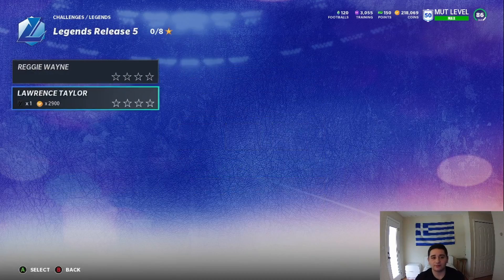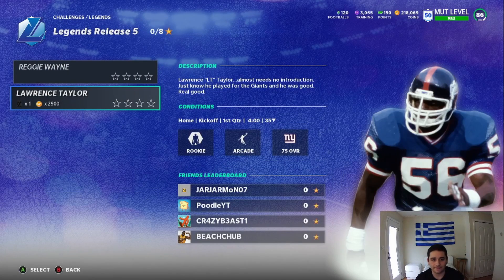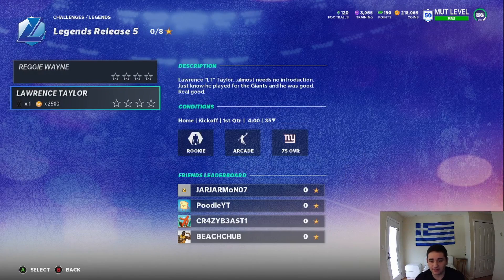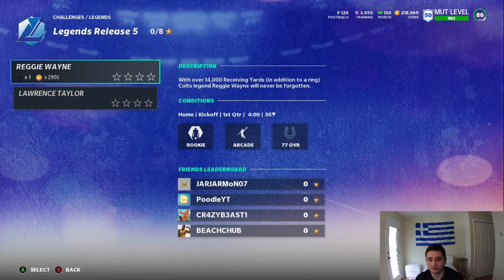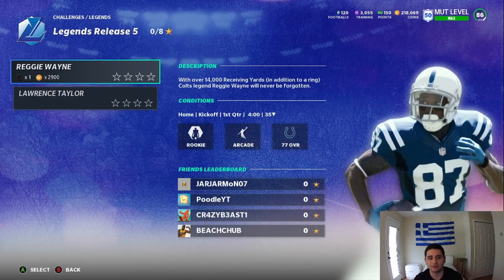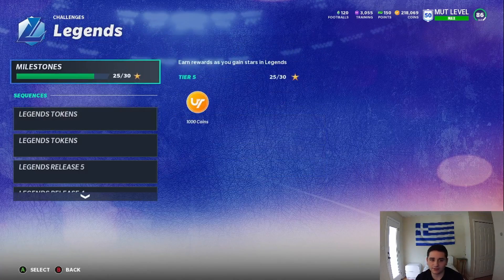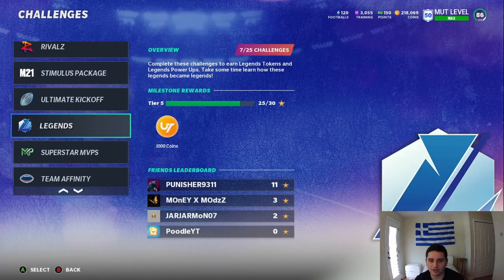Legends release 5 — you get the power up. Say you do get this Reggie Wayne or Lawrence Taylor and you want this card, go ahead and get them. Play these solo challenges for whoever it is and get that power up. Don't waste your money buying it. Not only that, but you do get some coins doing it as well. Do not waste coins.